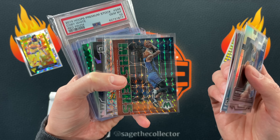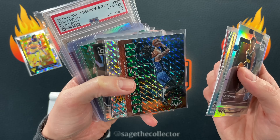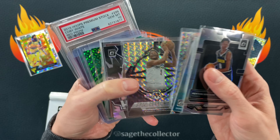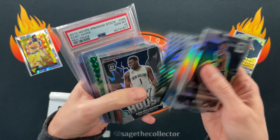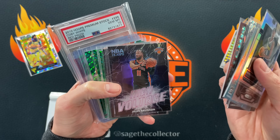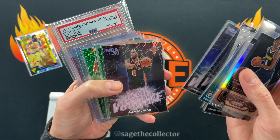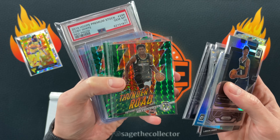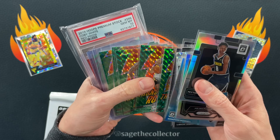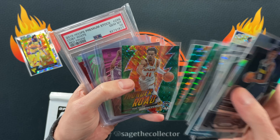Won these for like a buck fifty, maybe buck eighty each. And we got this Paolo Green, got the Thunder Road True Mosaic. Speaking of Ant-Man - Zion Silver, got a Giannis Mosaic Jam Masters, and then we got some High Voltages for the set. Got a Brunson, Giannis, got another Brunson. Got some Thunder Road Gatorades - Ant-Man, Steph, Ja, KD, Shay, Zion, LeBron, Trey. I think I need like one or two more of these - I'm hitting these hard.